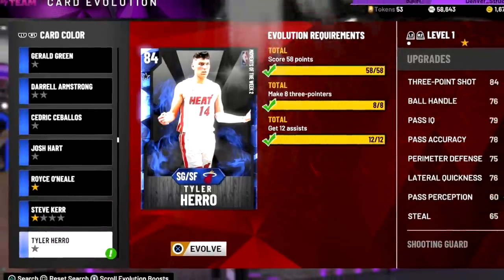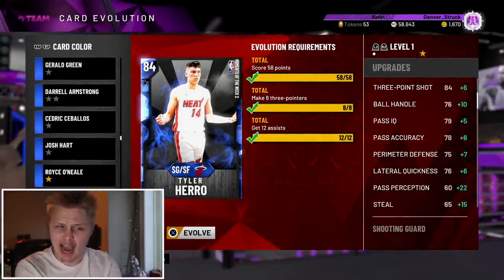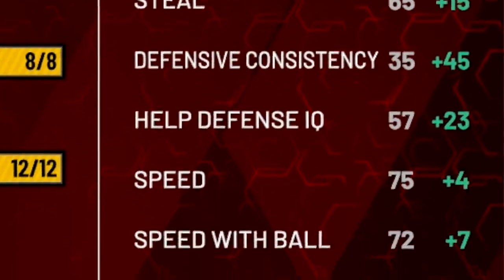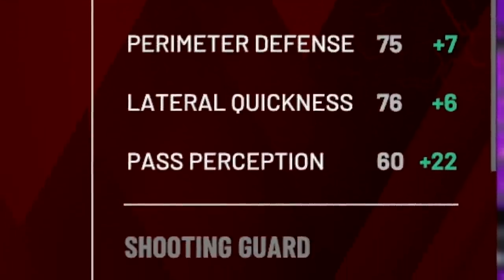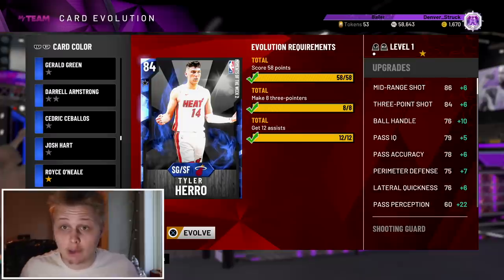Tyler Hero. I already recorded this — he went off for like 45 points — but right when I finished, they actually updated his evo requirements, so I took it down. They're super easy. He doesn't get any badge upgrades; the main thing is he's faster and has a better three, mid-range. Big W's, and the ball handle too.